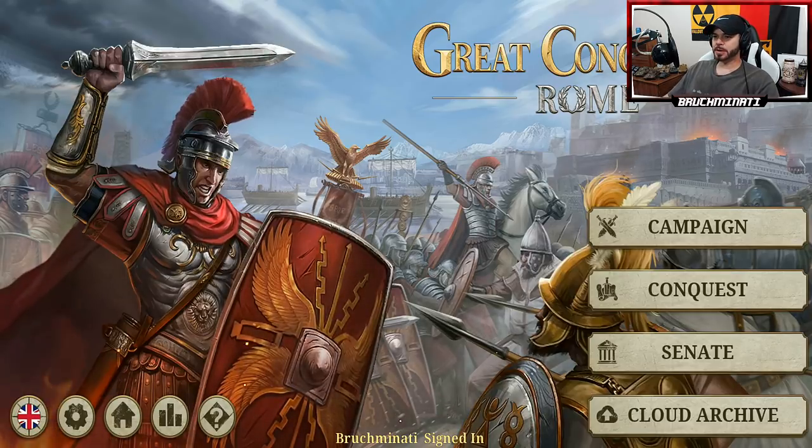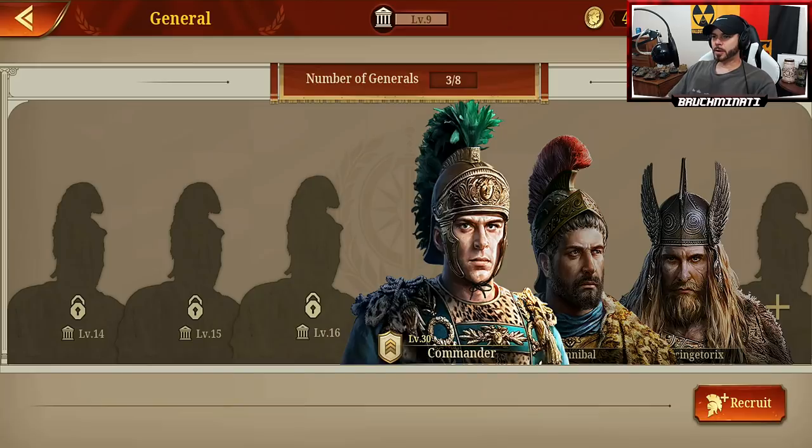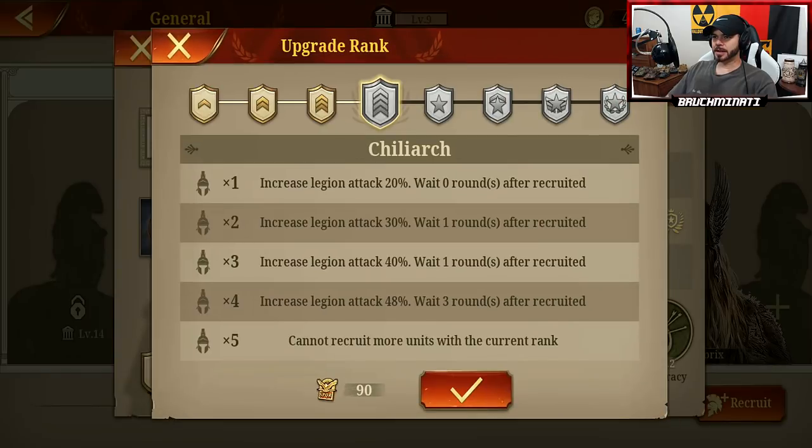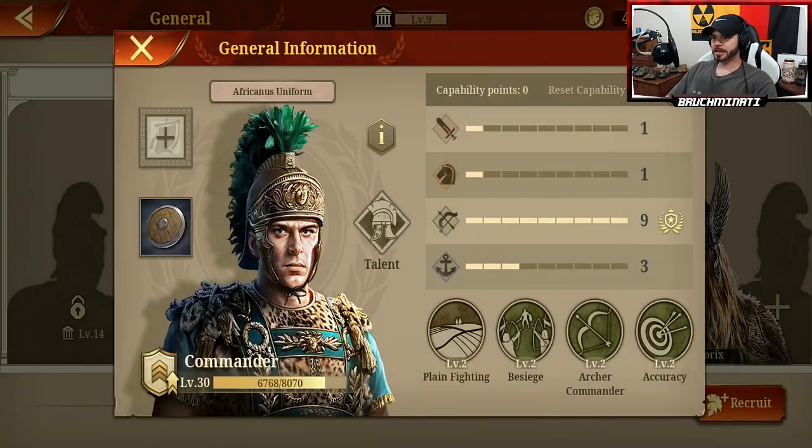But first I wanted to show you my generals. My commander I made into an archery general, and I upgraded him to that point. I'd like to do it again, but 90 medals is a little bit steep. In Plane Fighting, Besiege, Archery Commander, and Accuracy — maxed him out on his archer skill.